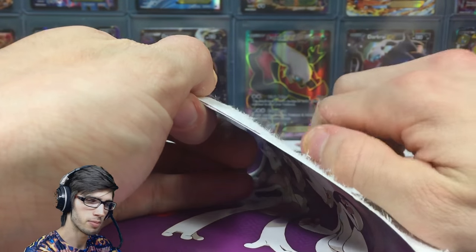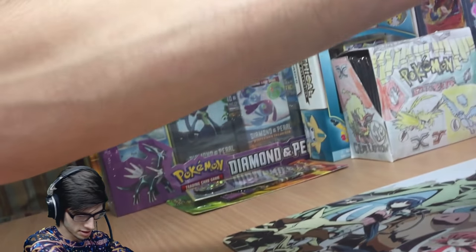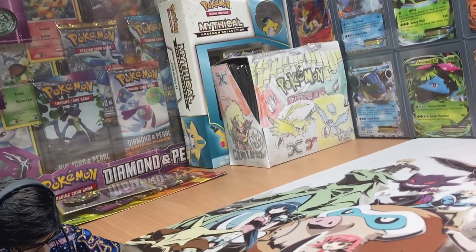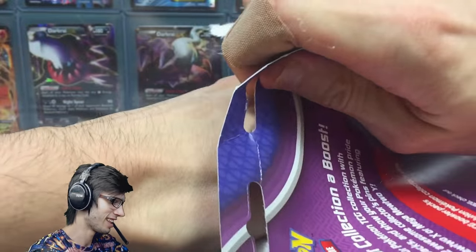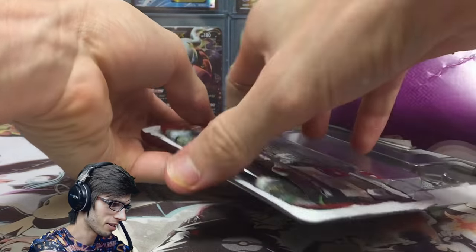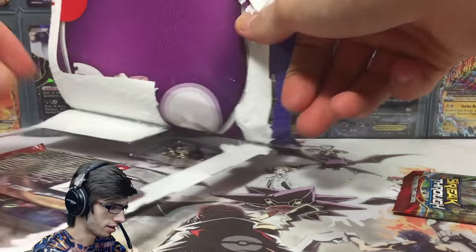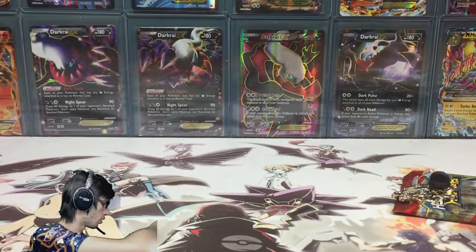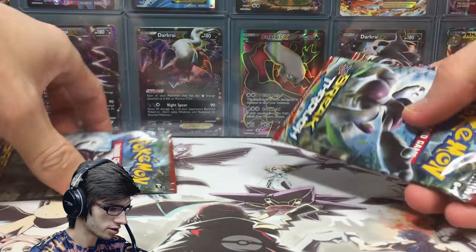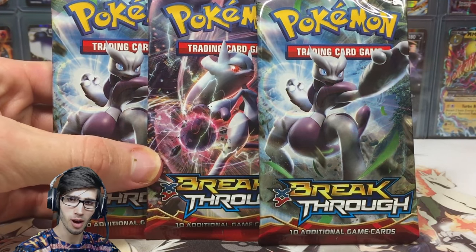The main reason you'd buy one of these is for the limited edition, kind of exclusive pin that comes inside. Let's get into it — it's coming apart pretty well. We've got the two packs, we've got the pin, and that is all she wrote. Three booster packs all Mewtwo-themed, so we've got a Mega Mewtwo Y pin blister.